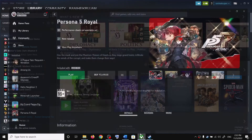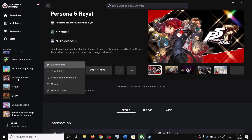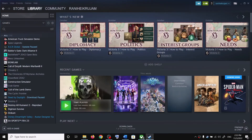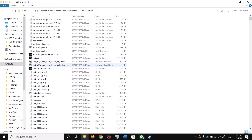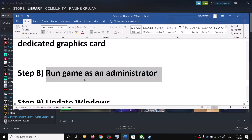Next, run the game as an administrator. For Xbox Game Pass users, right-click the game and create a desktop shortcut, then right-click the shortcut and select Run as Administrator. For Steam users, right-click the game, select Manage, then Browse Local Files, navigate to the game exe, right-click it, select Properties, go to the Compatibility tab, check Run this program as an administrator, click Apply, then OK.